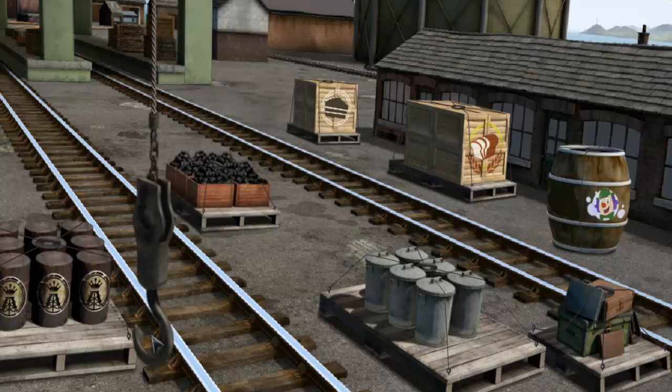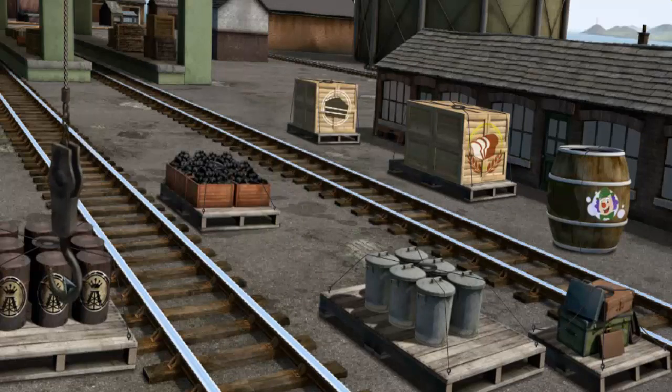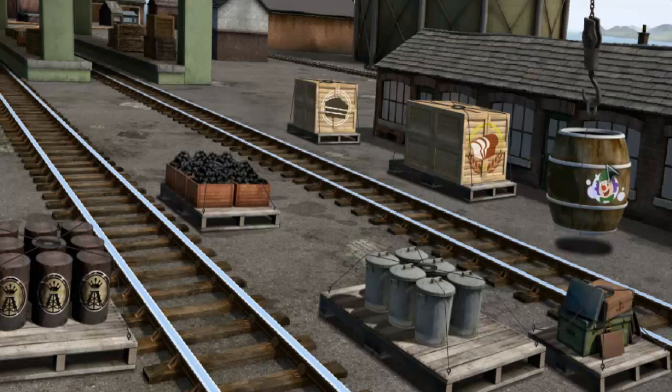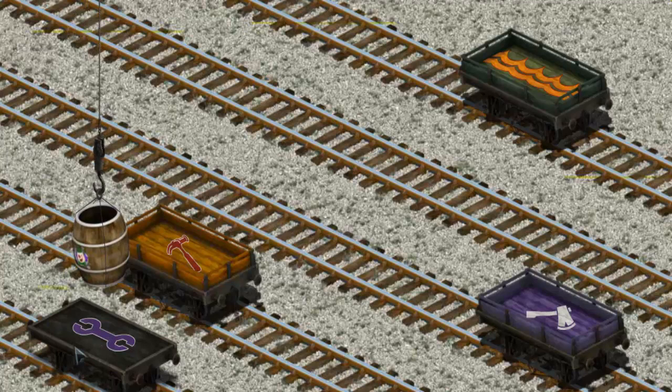Show Cranky where the barrel of bubble liquid is. Wait a minute, we're looking for a different one. Help Cranky find the barrel of bubble liquid. That's it, let's lift and load. Now the cargo must be loaded. Help Cranky find the green flatbed with an orange waves. That's it. We're looking for something else. That's it.